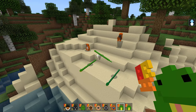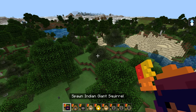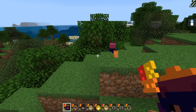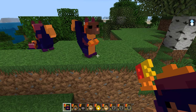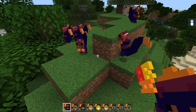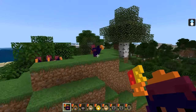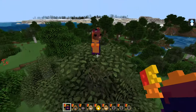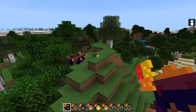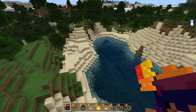Next up we have the Indian giant squirrel, which I never knew existed. That's what I like! That is amazing - I am going to have to look that up afterwards. Do they look like that colour in real life? If they are those colours, that is amazing. Look, they're all like a group!